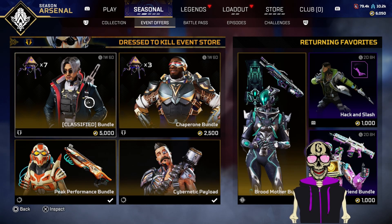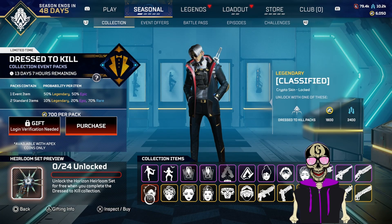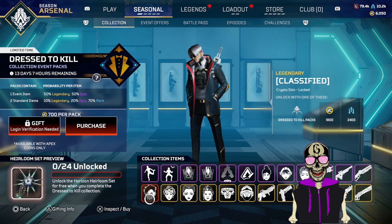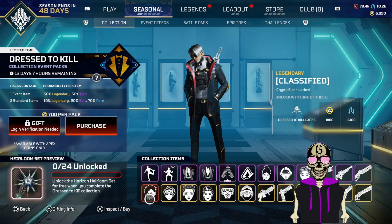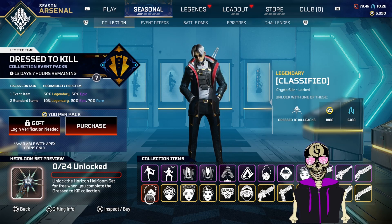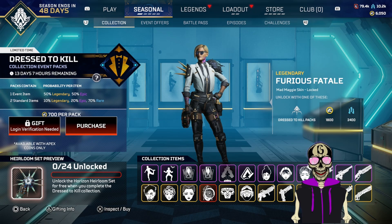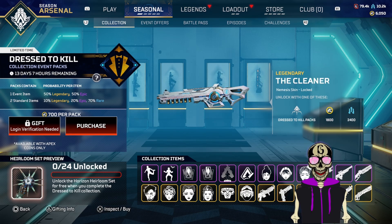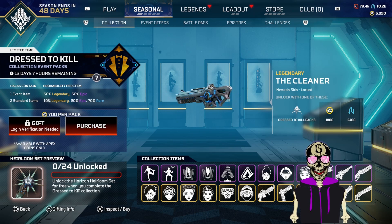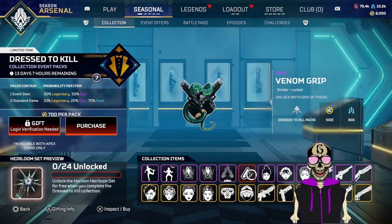I'm going to buy this bundle and roll those seven packs to see what I can get. Before I buy, let me explain what I'm trying to get — it's the Crypto skin. I am a Crypto main and I want this skin. Crafting metals will be safe for things I don't pull from packs. Secondarily, I'm hoping for Lethal Lass, Furious Fatale, Lupine Luxury, or The Cleaner. Everything else — if I get it, great; if not, oh well. If I get the sticker I won't even be mad — it reminds me of Valorant. Let's get into it.